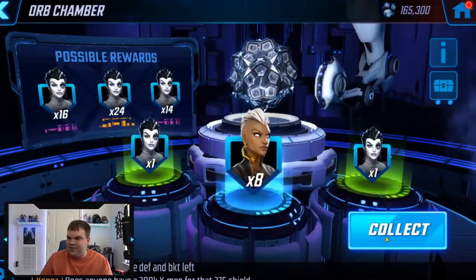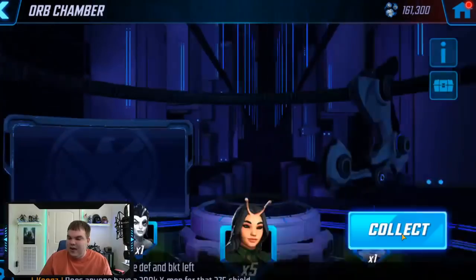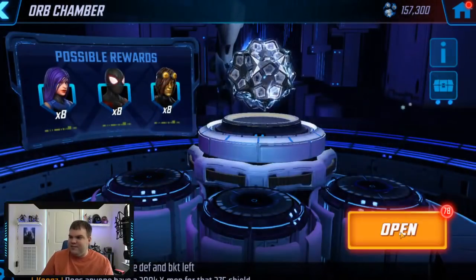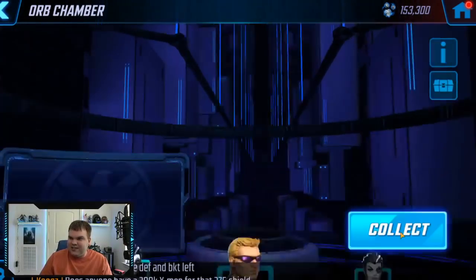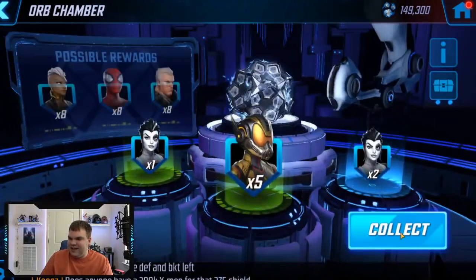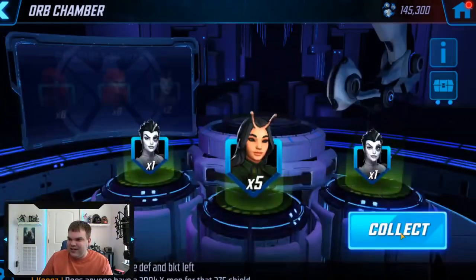Starting to open the serendipity orbs — right off the bat, eight shards of Storm. Let's see how many Domino shards we can get. Mantis, Wasp — I don't want Wasp, give me something good. Five shards of Domino. Give me one of those orange drops. Hawkeye, Mantis. I'm not getting a lot of Domino here — I'm already about 10 orbs in and I think I've only gotten one or two Domino pulls, so the chances aren't looking great.